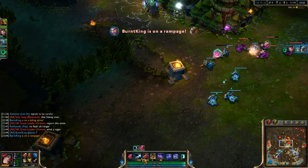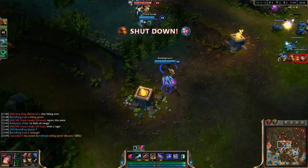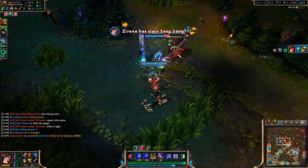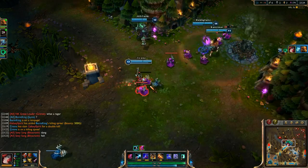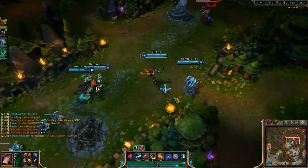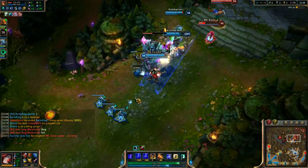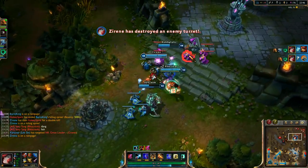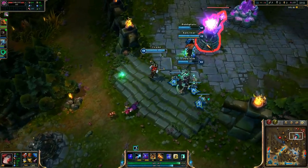If I can make it over here in time I'll be able to help. Fizz is going to get there first and they're going to keep chasing Thresh. So here we go — straight into this. Hit him with that, and he gets a double kill. He doesn't have Chum the Waters anymore. Is he going to hook him? Yes he is. I'm going to get Q off right there. Turret's more important than the kill — kills are how you get objectives, and objectives are how you end the game. So if you can get an objective, it's super worth it.